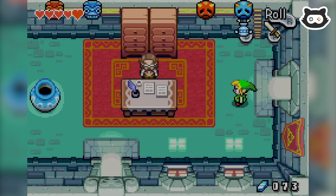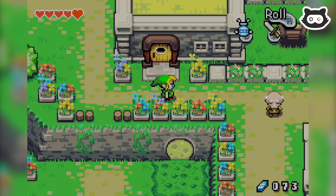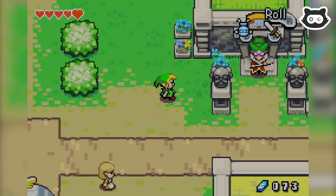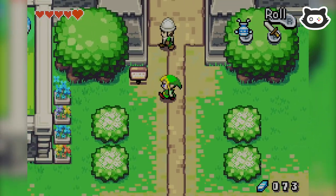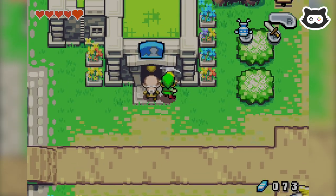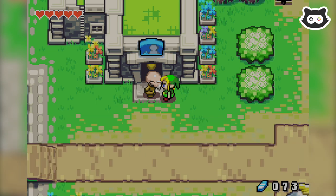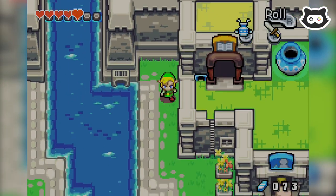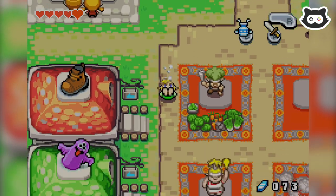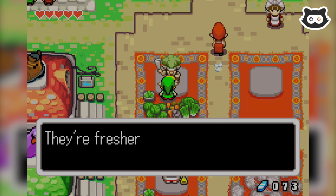Can't move anything in here either. This door is interesting but I don't think we can do anything with it yet. We can't get back in the castle either — Hyrule Castle. I came to check out a book, but they're not open yet. Well, age brings patience. Howdy — come get your fresh veggies grown by Eni and Meenie. They're fresher than fresh, and good for you too. How do we buy some? Fresh fruit — get your fresh fruit here.